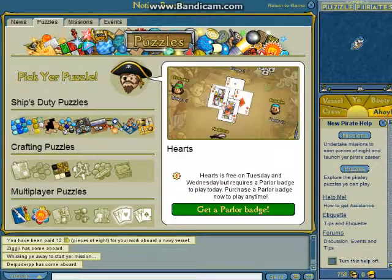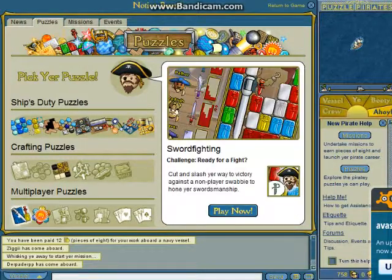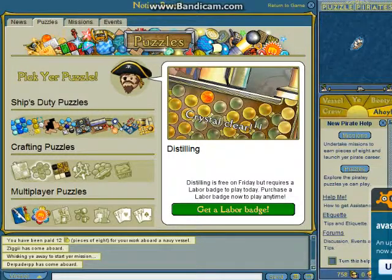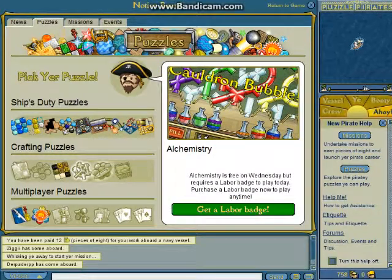You need the parlor badge. Sword fighting — you don't need a parlor badge, you need a labor badge. I guess I don't need the labor badge for shipwrightry today, but honestly I have no idea how to play it so I'm not gonna try.